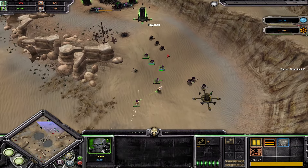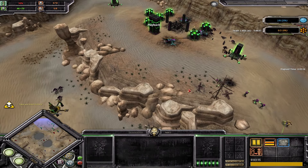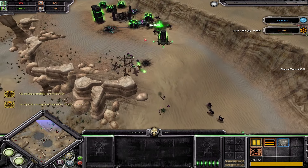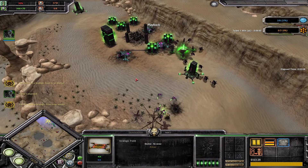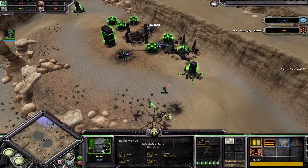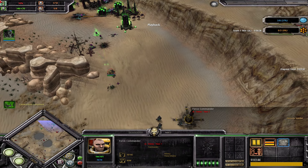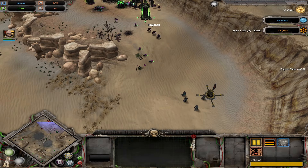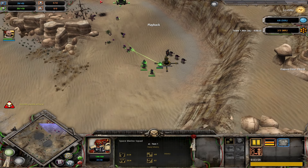Necron warriors fighting in melee with the Force Commander - probably not a good idea. In fact they shouldn't be fighting at all here, they're going to lose. It's a shame the Necrons didn't have a turret ready. A standard you see in this matchup - the Necron player will place a turret in his base for some extra defense. He will lose this point as well, unfortunately. The Necronlord comes out, Necron warriors still wanting to fight in melee with the Force Commander. The Force Commander retreats - he saw the Necronlord, well anyway.